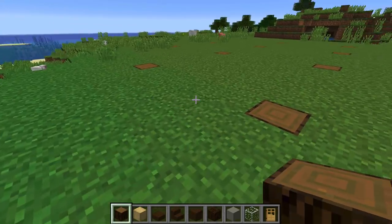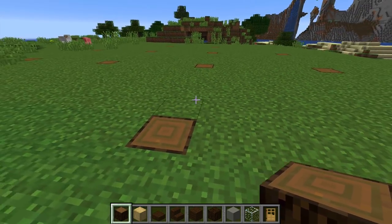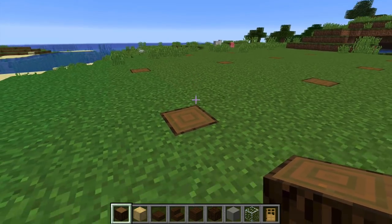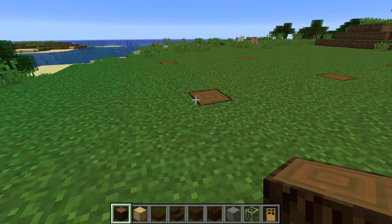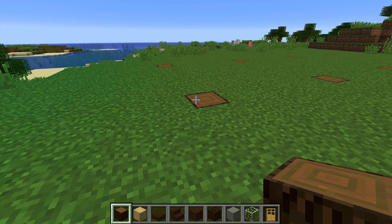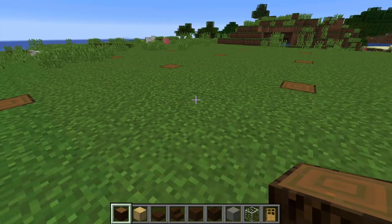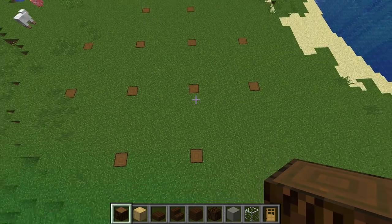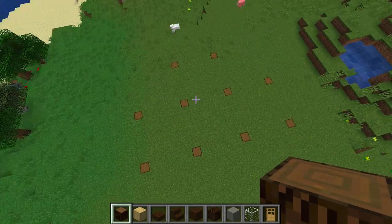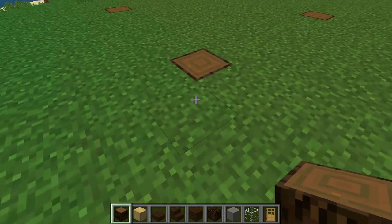Now normally you would expect to see me with an oak log in my hand - well, I've got a dark oak log in my hand. Surprise! I'm going to try some slightly different blocks just to see if we can make a slightly different look. I've marked out my five squares - one, two, three, four, five - and I've decided to go for a fairly classic cross shape today.